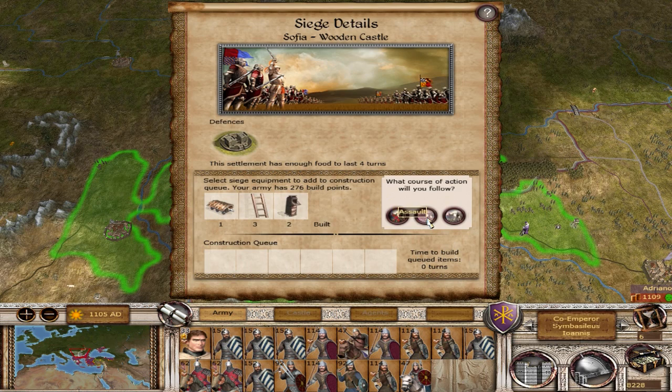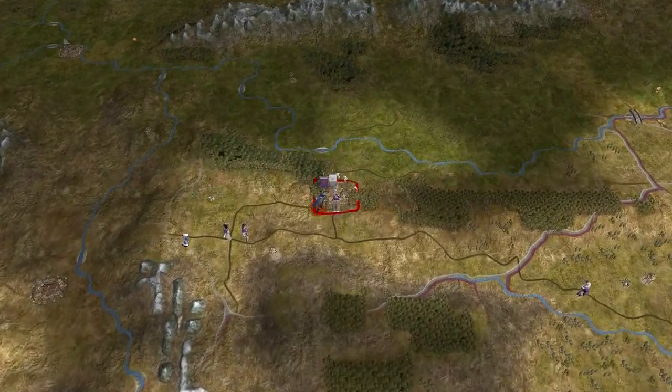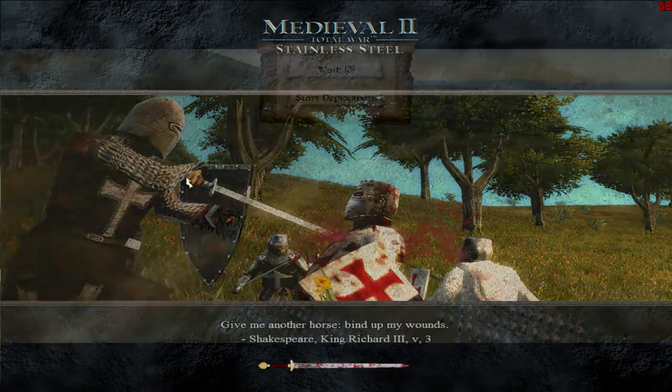We've got a ram, three ladders, and two siege towers, and we are ready to assault. We've got about 1,880 men versus 645. This shouldn't be too difficult in a battle — they don't really have many heavy troops. They've got some Magyar cavalry, which would be much more useful on the open field, but within the city walls it shouldn't be too much of an issue. Their Bulgarian brigands are probably the best infantry they have, and they shouldn't be much of a match for our Scoutatoi. They are swordsmen, but they're much more lightly armored.